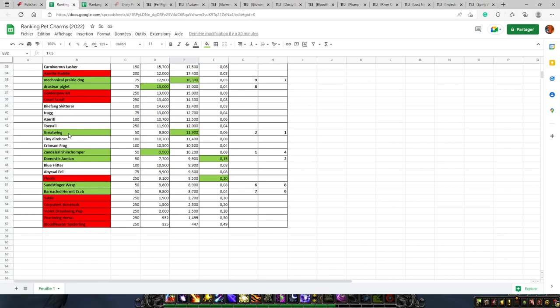For 50 pet charms, the best on US Realms is the Great Wing at almost 12,000 gold, and on European Realms it's the Zandalari Shinchomper at 9,900 gold.